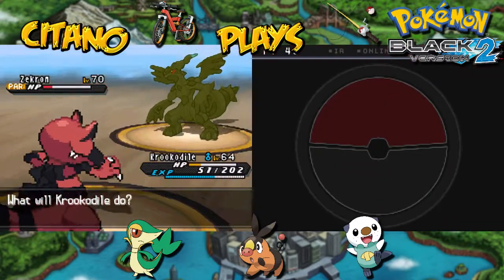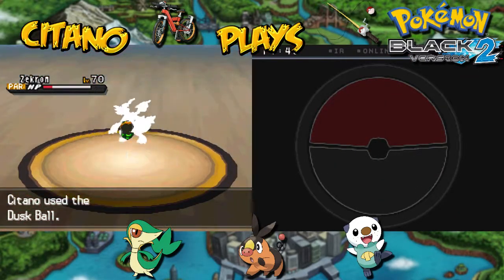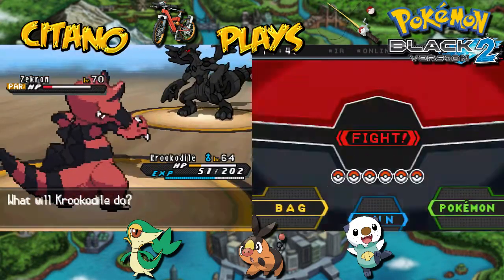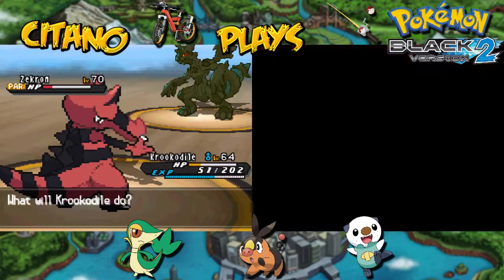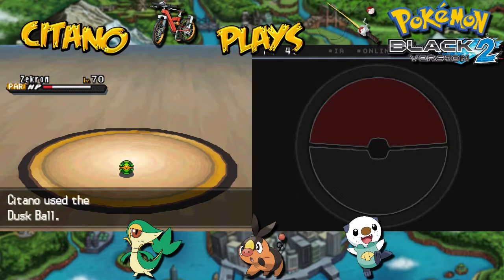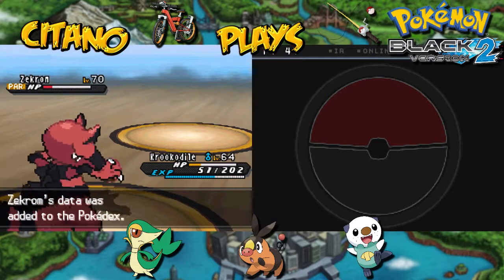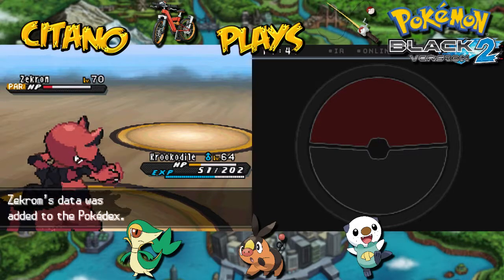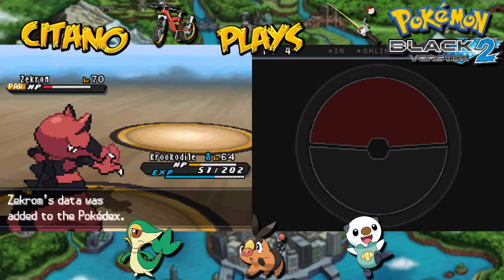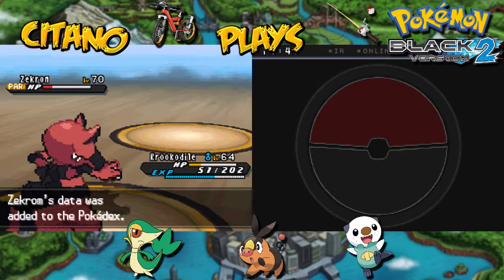We can actually use Dusk Balls in here. First attempt — goes straight out. Dammit. Sand Headbutt will work because I'm immune to that type. One, two, three — and wow, on the second attempt we get Zekrom! That was pretty interesting — I thought it wouldn't work because we're kind of outdoors, but I guess I was mixing that up with Celestial Tower. Doesn't really matter though — we beat and we capture it.